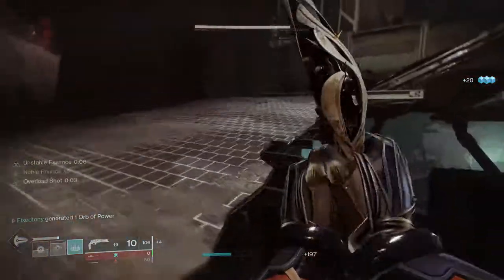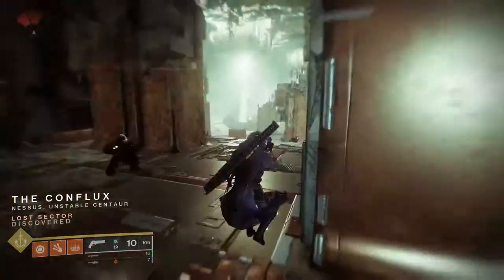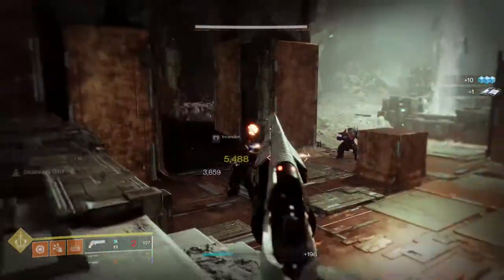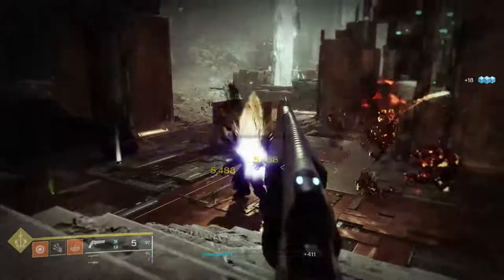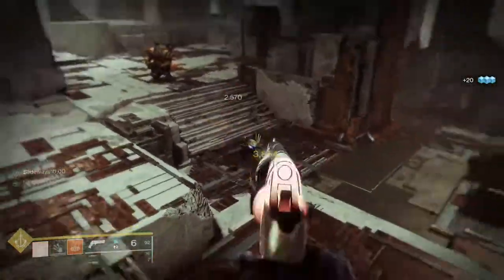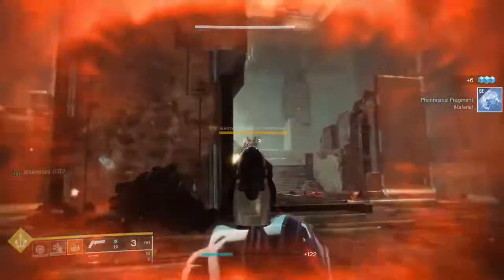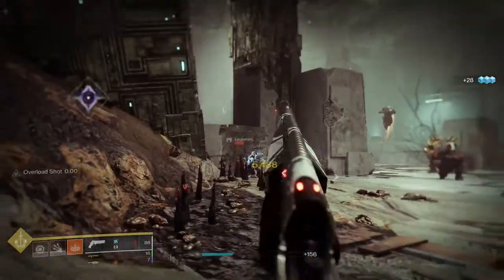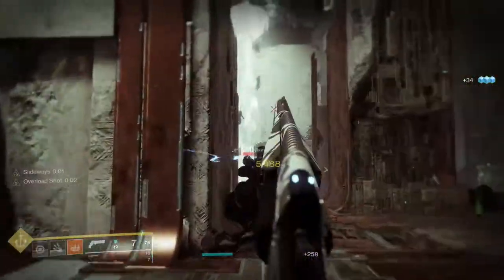I'm not much of a sniper so I can immediately ignore this one. If it had triple tap I'd chase it hard, especially since I've given up on ever getting the Frozen Orbit from Crucible. That's pretty much it — Finite Impactor is easily the best weapon from this batch, and honestly might be the best Iron Banner weapon we've gotten so far. Once the new Iron Banner weapons drop, I'll definitely review those as well. Let me know your thoughts in the comments below.